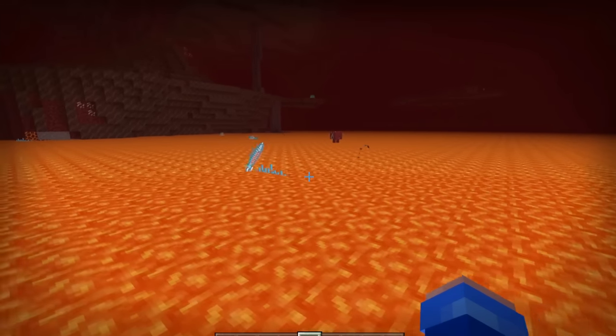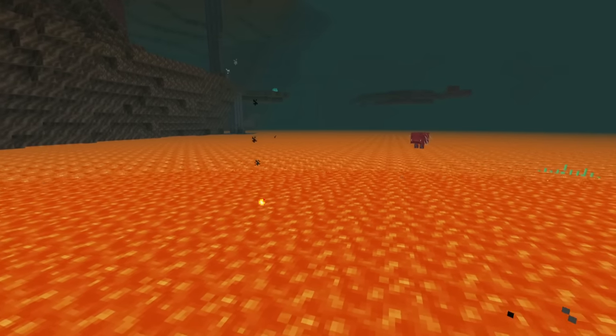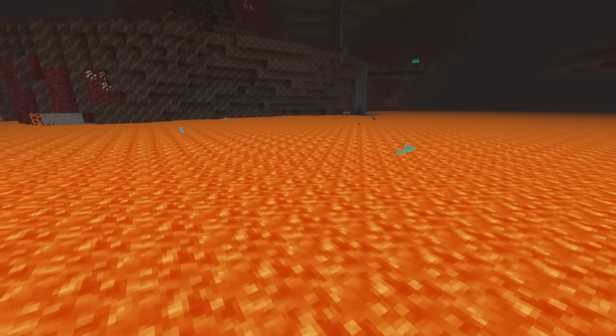I also stole the dolphin's AI and used it to make the snake jump in and out of the lava. So this is how it looks — it's a little bit small, I promise it's not what I have in mind. It's kind of cute though, maybe I should make it a rare baby version.